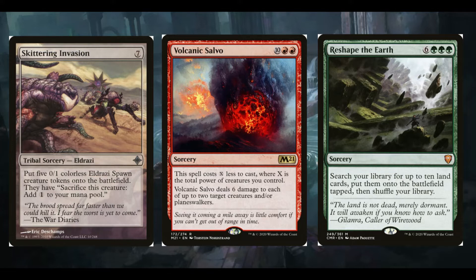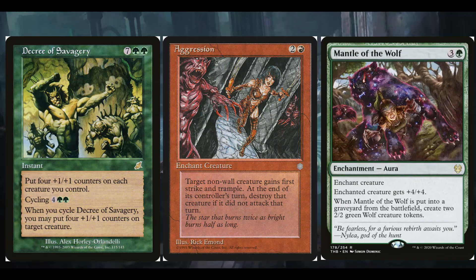Reshape the Earth is the most expensive card in the deck — it's six green green green for a sorcery. Search your library for up to ten land cards and put them onto the battlefield, then shuffle. The reason I put this in here is for synergy with big mana spells, but also it's going to give your commander plus nine plus zero and then get ten land cards. You're basically going to win the game immediately — either straight away or the turn after. I just think it's ridiculous.